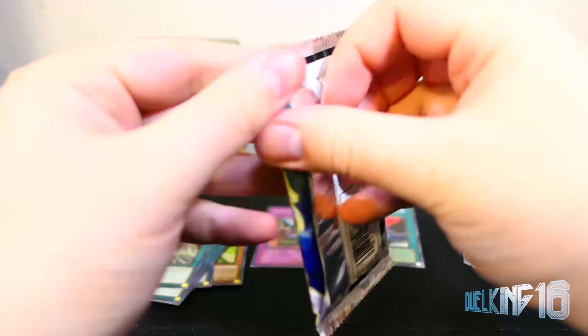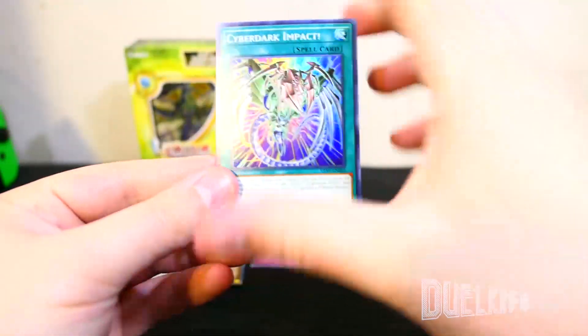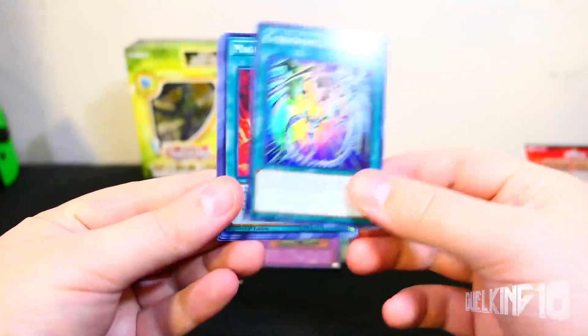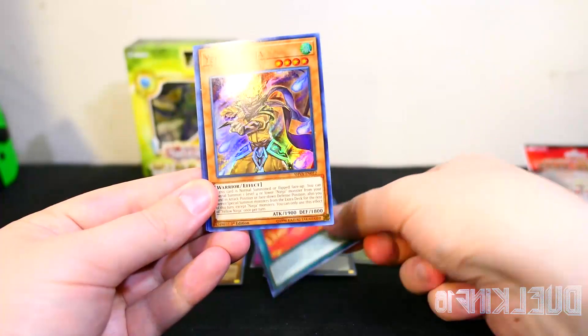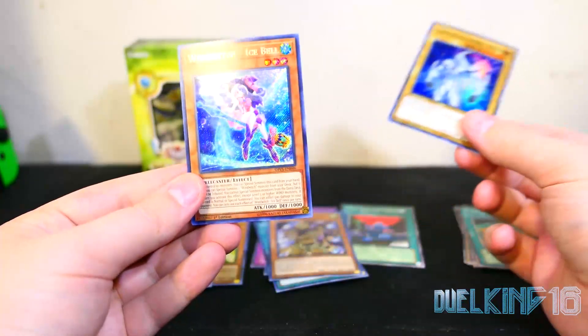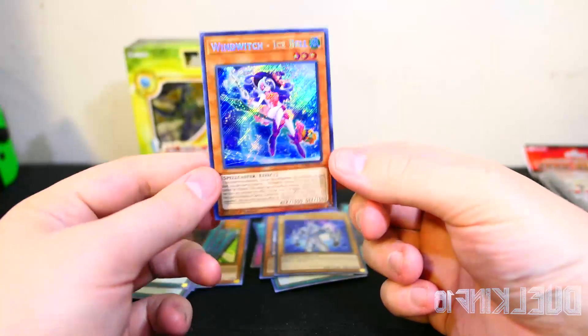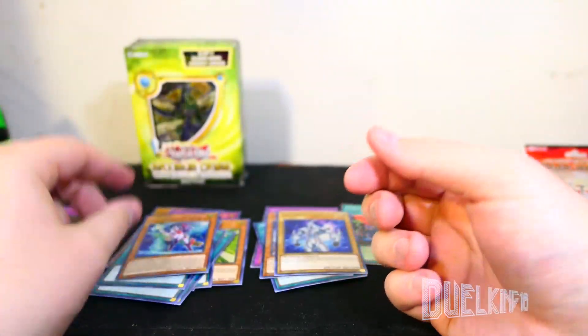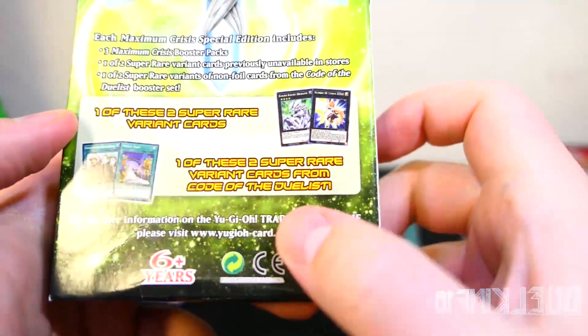Alright, Shadows in Valhalla. We got Cyber Dark Impact, Magical Meltdown, Yellow Ninja, Elemental Hero Neos, and Wind Witch Ice Bell. I know I've gotten this one before, but it's still pretty cool.